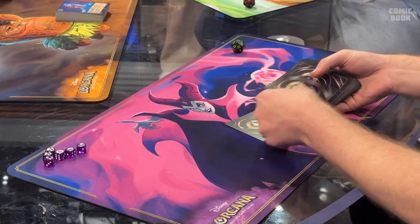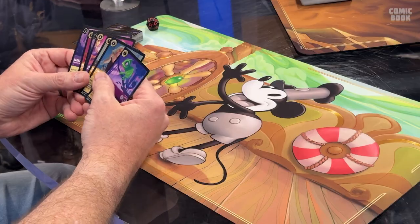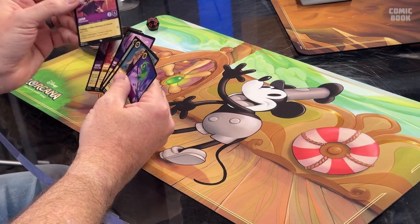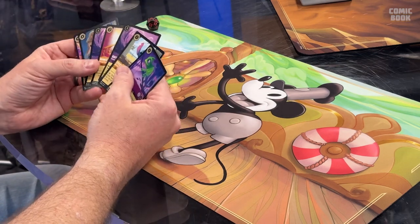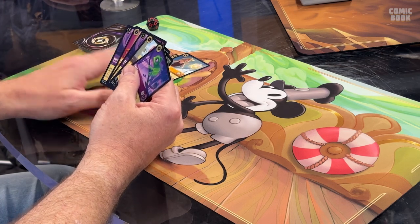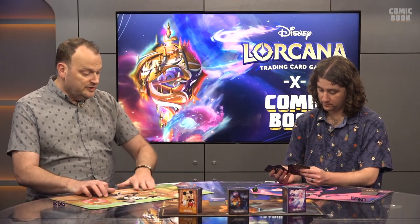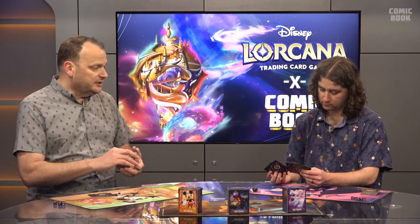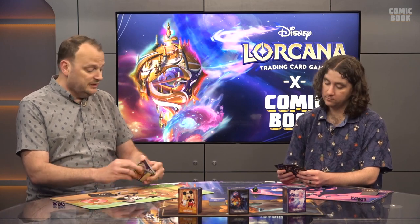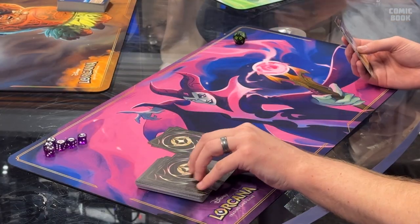We also let you do something called altering your cards — other games might call it a mulligan. When you first draw your opening hand, you can pick some cards you don't want, usually the higher-costing cards, put them back, and redraw that many. In this case I'm going to take a couple of high-cost cards and put them down, draw two cards back, then shuffle those back into my deck. It's also useful if you draw too many cards with no ink.